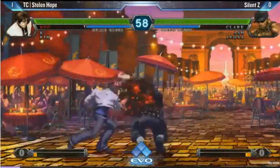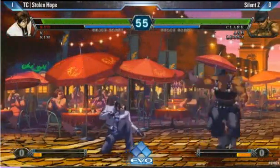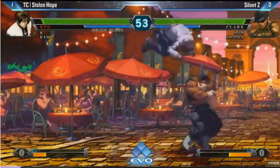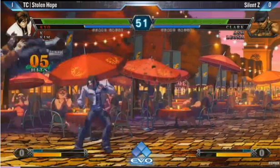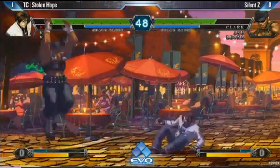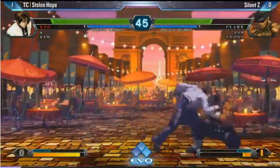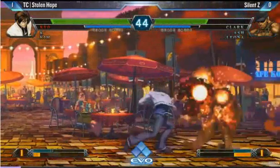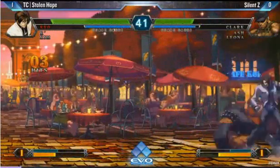Yeah, here we go, game number two. Okay, here we go. This is his second fall up again. Ooh — Guard Point beats the Oak Likes. TC Stolen Hope telling him, just don't throw it out, man. You've got to cover your entry. Okay, nice throw — finally gets a scoop. Not a very strong Oakie game, though. Not really. Silent Z — might have wanted to EX that if he was going to be versatile.